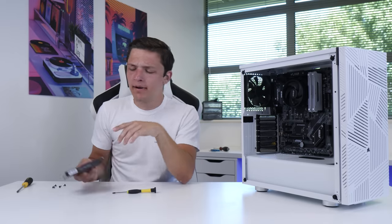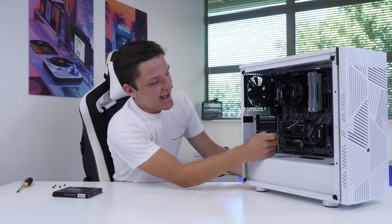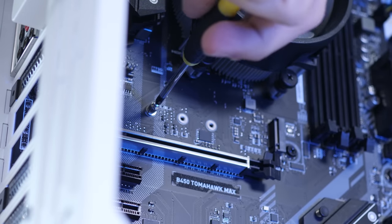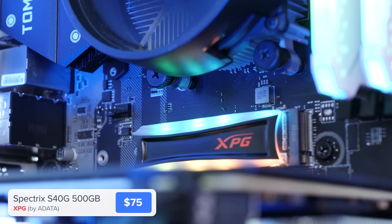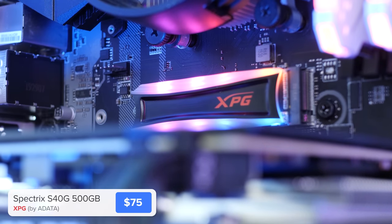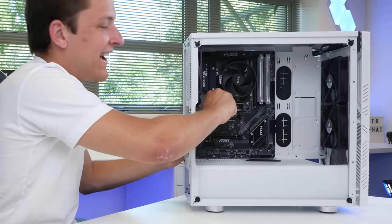With the motherboard in place, I'm going to install our M.2 storage, and for this we're going to need a tiny little screwdriver. Find the M.2 slot on your motherboard and remove the tiny little screw that's going to hold our M.2 drive in place. This is the XPG S40G — it's actually an RGB drive that not only looks good but has NVMe storage. We're going to slide it into our M.2 slot and take the tiny screw to secure it back down into place.